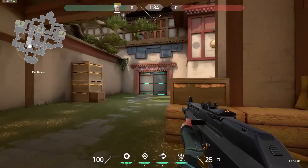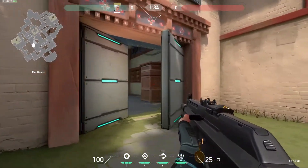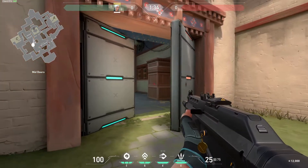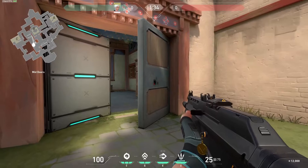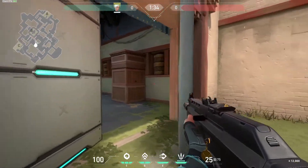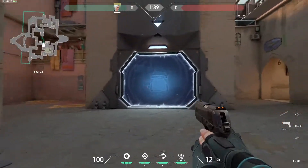For the last thing to know, the maps all have a gimmick to them making them stand out. Haven has armored doors, where the armor on the doors has to be destroyed for bullets to penetrate them. Haven also has three bombsites, making it the only map in the game with three. For Bind, there are teleporters, which makes this map unique.